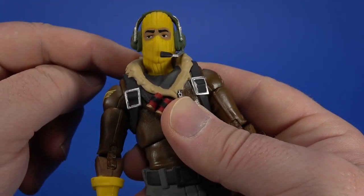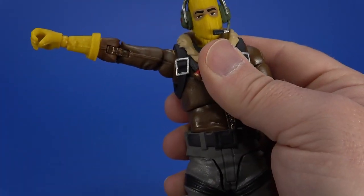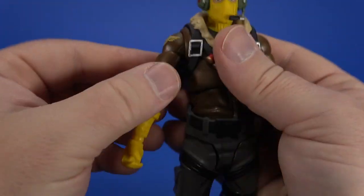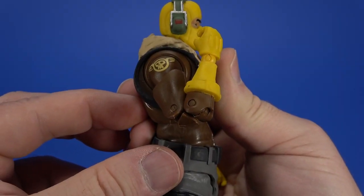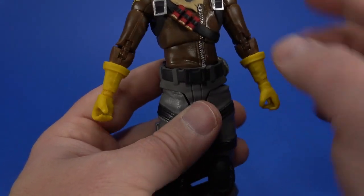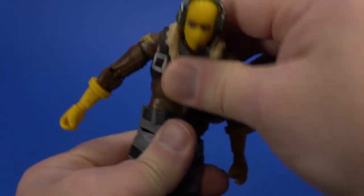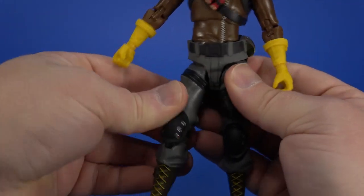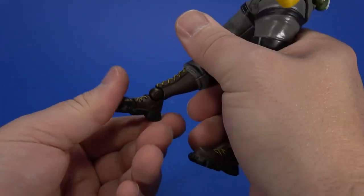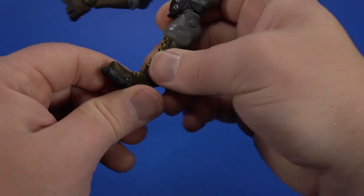Dumbbell joint at the shoulder with a cap to hide the articulation — you can shift forward, back, up, and down. There's a hinge and swivel at the shoulder that comes up and swivels around. The dumbbell joint socket pops right back in if it comes out — no problem. Swivel at the bicep, double elbow goes all the way up, swivel-hinge-swivel at the wrist — up and down, and side to side. Ball joint at the mid-torso and ball joint at the waist — you can hunch forward, arc back, and tilt side to side. Hinge-swivel in the hip comes forward, though it runs a bit into the crotch piece. Double knee — the bagginess of the pants limits the range a little but it's decent. Hinge at the ankle goes back and forward, that whole joint swivels side to side. At the bottom, the peg angle is more straight down than forward, so it rotates side to side. The toe goes about that far.